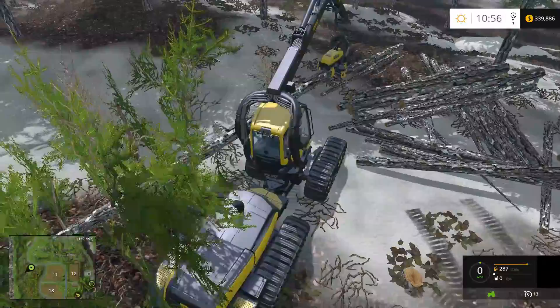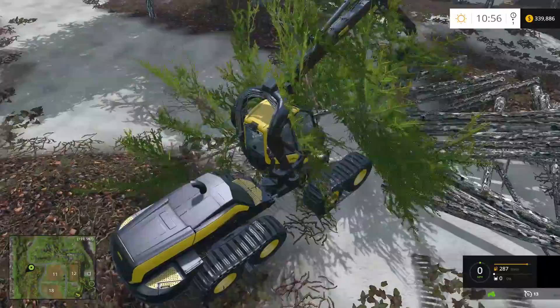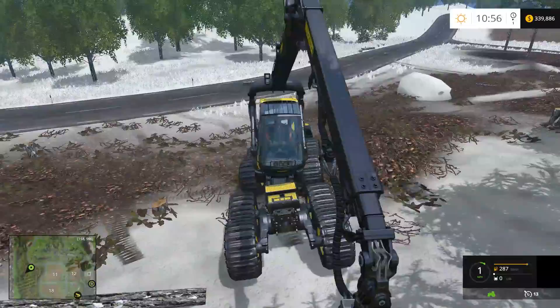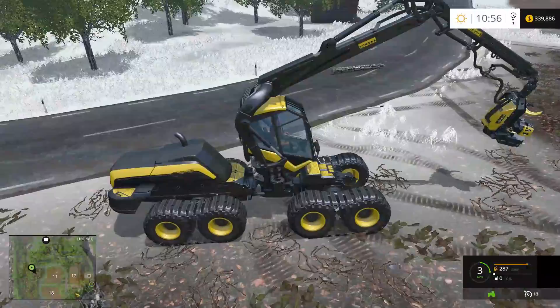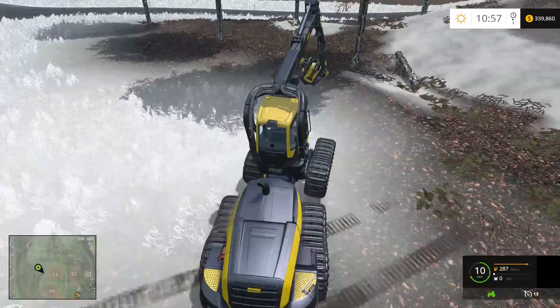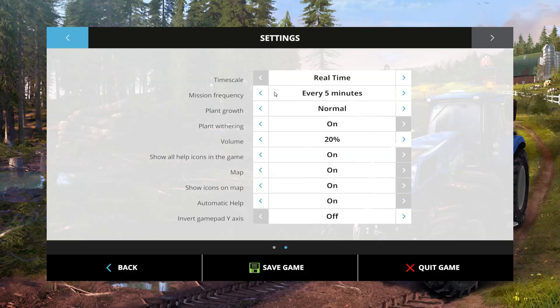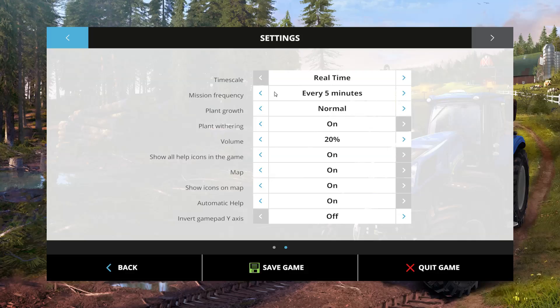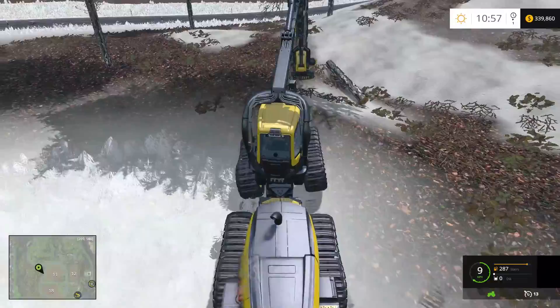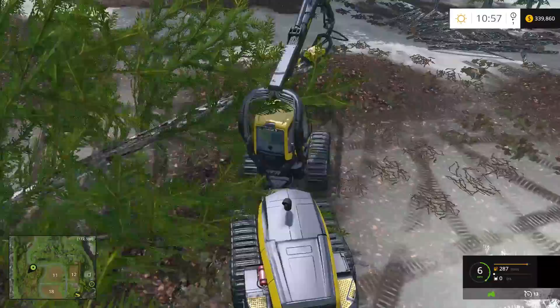I'm going to have to check if I've got traffic turned off or something, because I have not seen a whole lot of traffic coming down this road while I've been logging. In the past I've dropped some logs on the road and there'd be a nice big backup of cars lined up behind it, but I have not seen that here. I believe that is an option they added with the recent update, and if it is off, I did not turn it off — it must come that way.